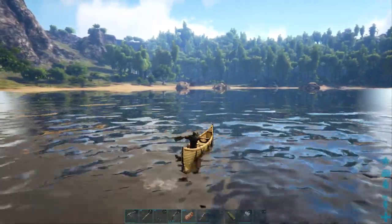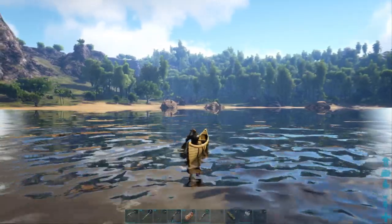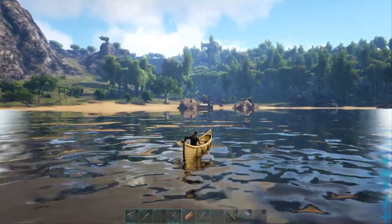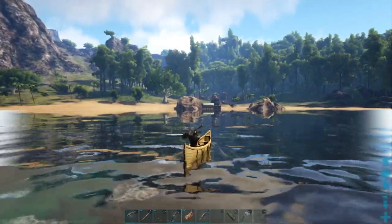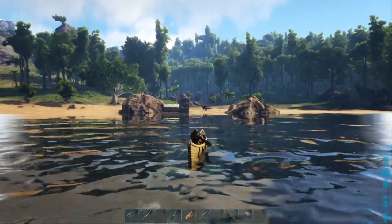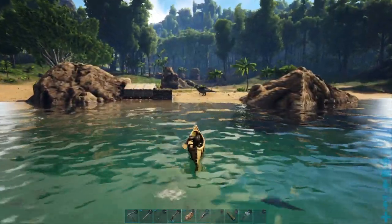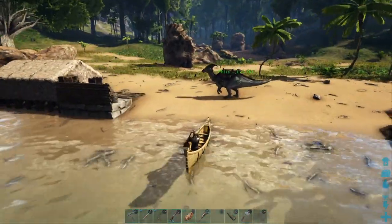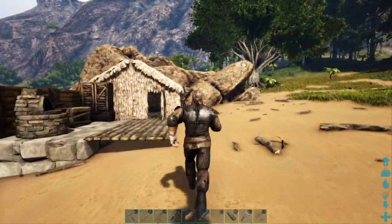Where's my base? Should be right there in front of us. There it is — finally popped in. Had to get awful close for it too. That was quite a long journey. I think I'm going to take my parasaur out for a ride after I dump all this stuff out of my inventory. Get some food for the parasaur. Look out, I'm fixing to crash. Let me go dump some stuff before I get on the parasaur.